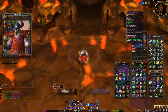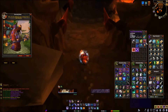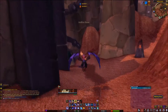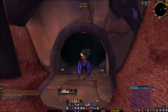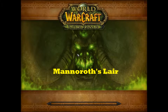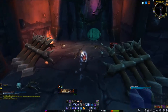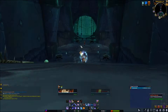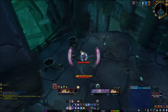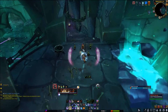The next raid we'll be going to is Magtheridon's Lair, which is located in Hellfire Peninsula in Outlands. Just like the other raids, it's a one-boss raid. He drops the 20-slot bag, which is 100% guaranteed. It's pretty simple — just go around the raid, and once you reach the bottom he'll be right there. You just have to kill all his summoner guys, and it's an easy solo.